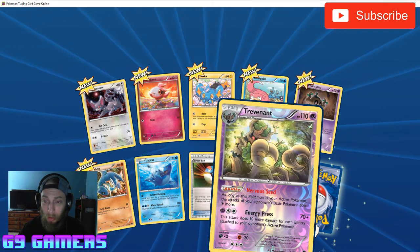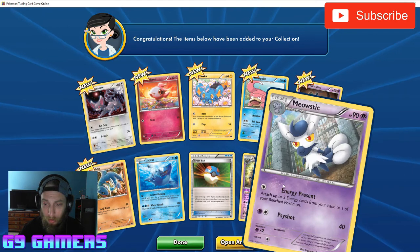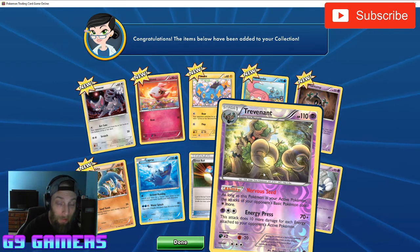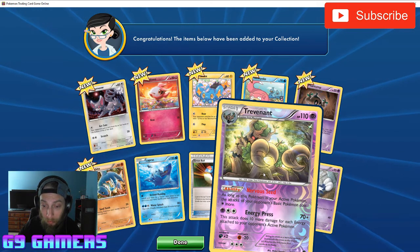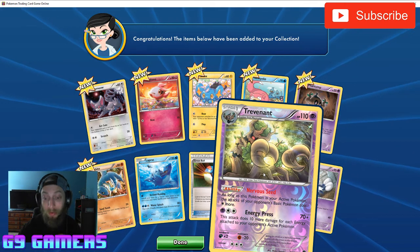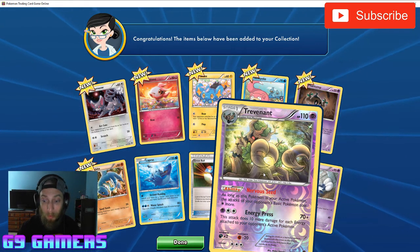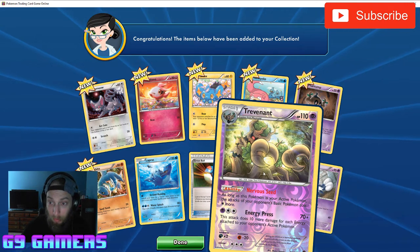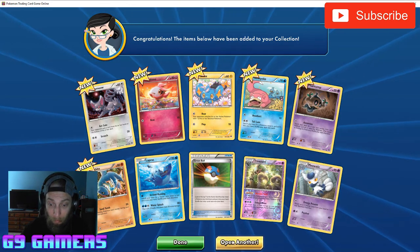Got a Trevenant and a Meowstic. I love this card in decks — back when I was playing standard he was pretty important in my deck. As long as this Pokemon is your active Pokemon, the attacks of your opponent's basic Pokemon cost one colorless more. And then Energy Press does 10 more damage for each energy attached to your opponent's active Pokemon. Things got wild with that card in your deck — definitely cool to have, might bring something like that back and make a deck with him.